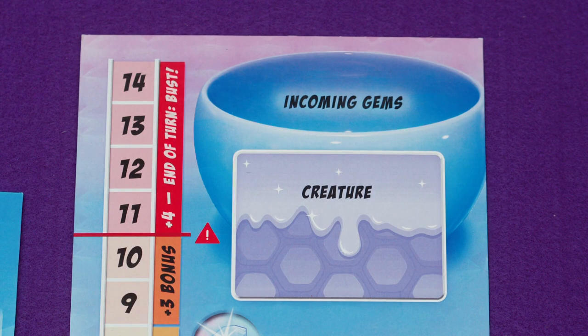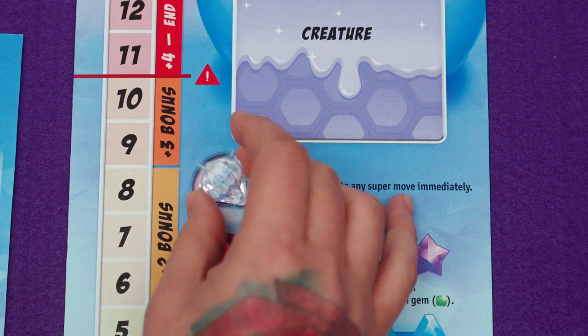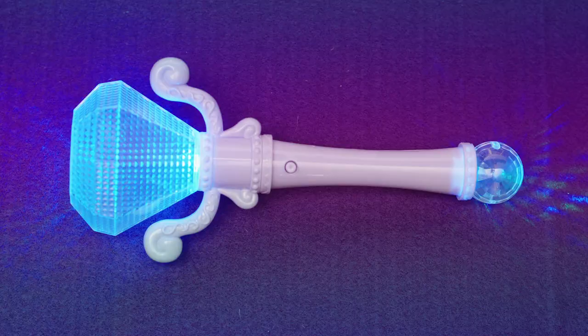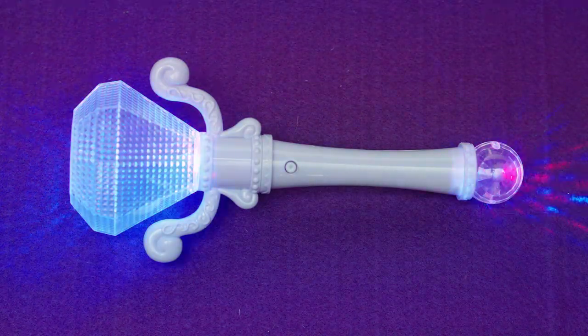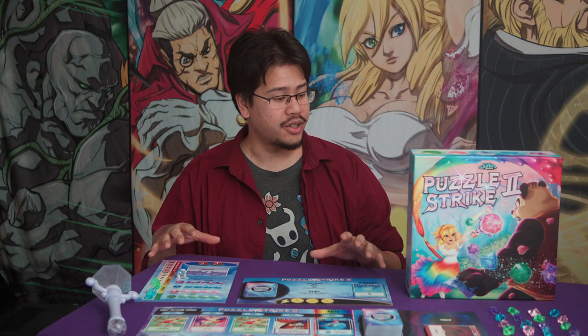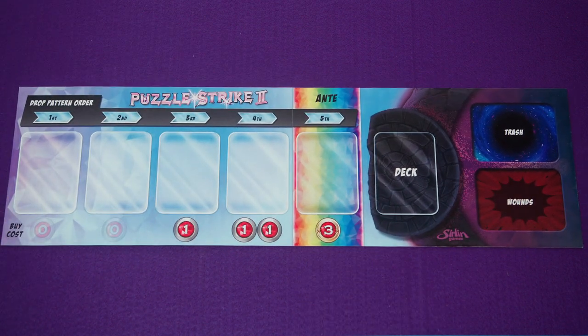In addition, you'll also start with two incoming gems that you'll place into your incoming gem zone. Next, you'll randomly determine which player goes first. If you are not the first player, you'll start the game with a diamond, but if you are the first player you'll start the game with the Scepter of Power. We'll discuss the scepter in depth a little later. Once each player has set up their individual boards, you'll place the central board within reach of all the players.